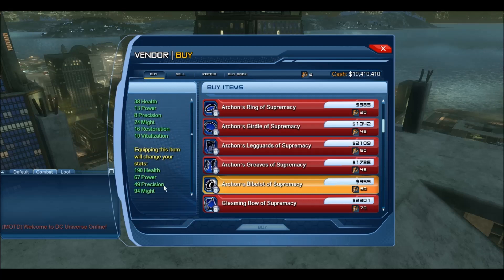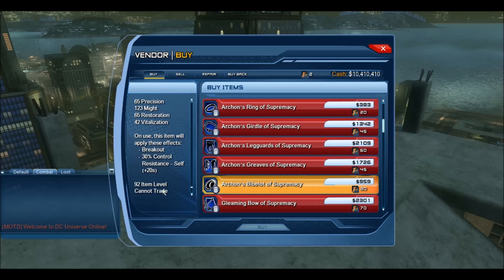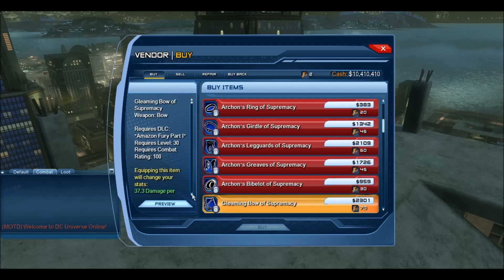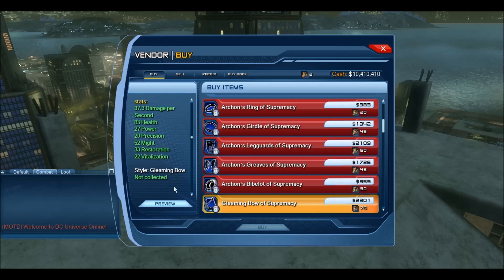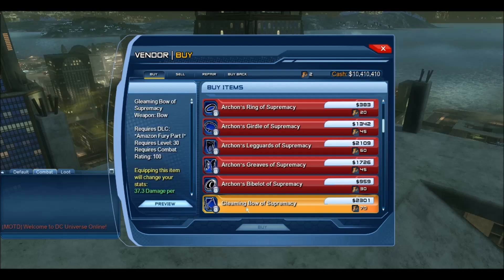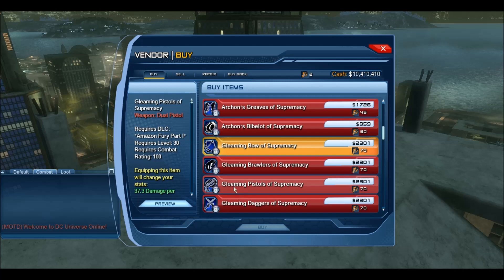And we also have a trinket — a Breakout trinket. And they actually give us weapons as well. Combat rating 100 weapons — nice big stat increase. 70 marks to get those.